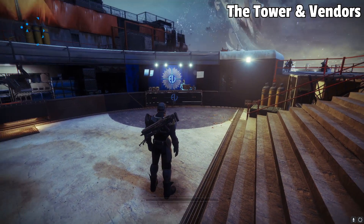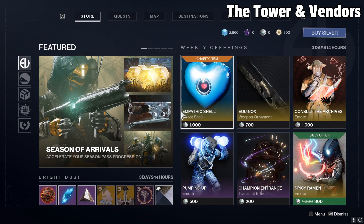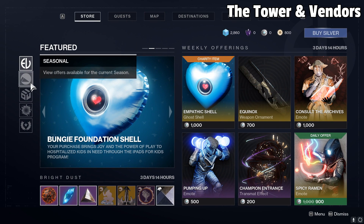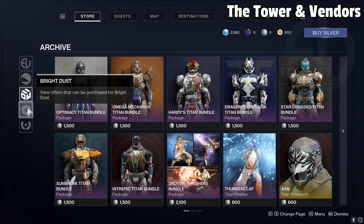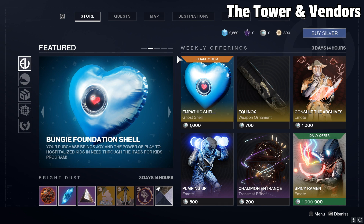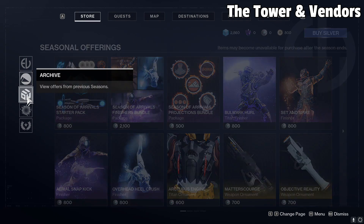Lastly, we have Tess Everest, owner of the Eververse store. Destiny 2 is of course a free-to-play game, and they have to make their money somehow. From here, you can purchase purely cosmetic items with Silver — basically V-Bucks if you're from Fortnite — as well as any of the game's expansions, which feature hundreds of hours of content and are definitely worth your money if you find yourself enjoying the game. You can also use a currency here known as Bright Dust, which allows you to buy cosmetics completely free of charge by earning Bright Dust through bounties or dismantling cosmetic gear. Items bought through Bright Dust will be on a weekly rotation in and out of the store, so keep your eyes peeled.